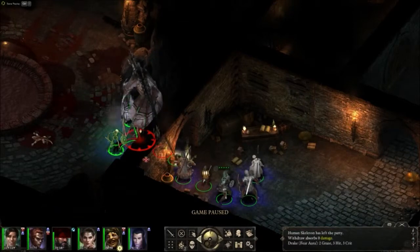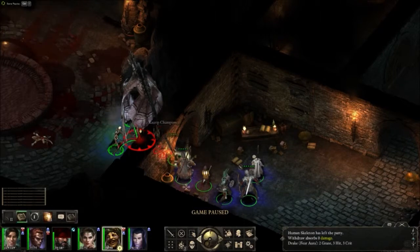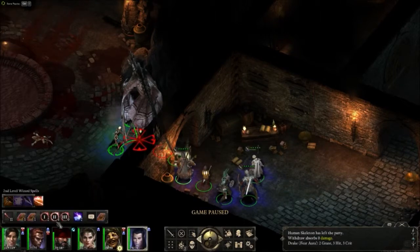I open up the area, I've got skeletons on the drake now, there's one add left, and the fight just continues to get simpler at this point.